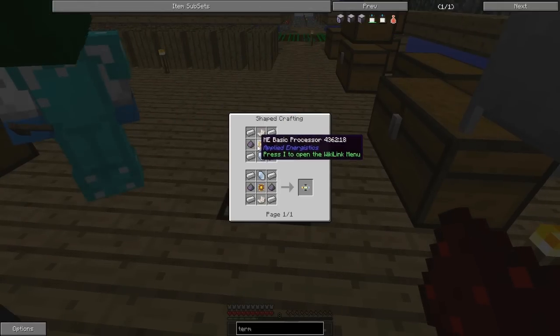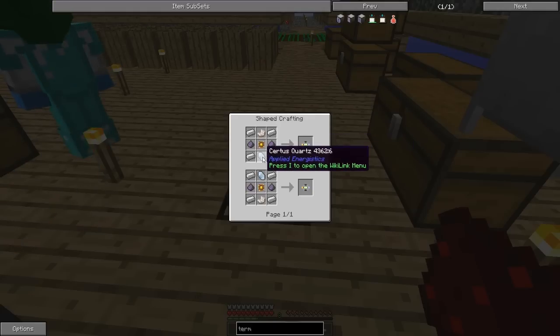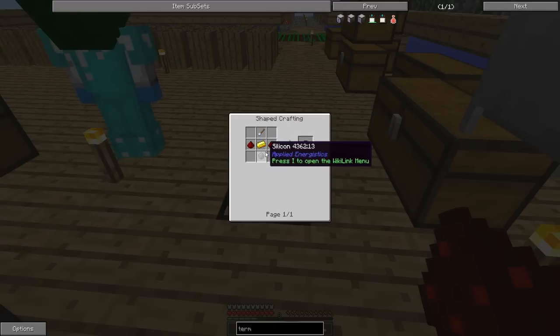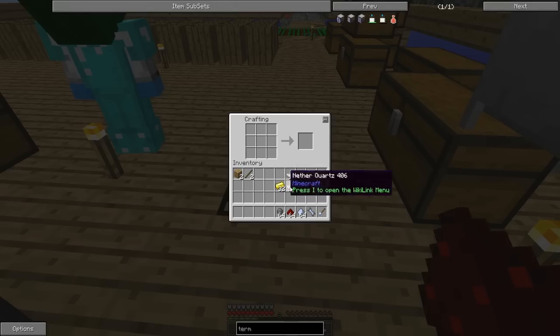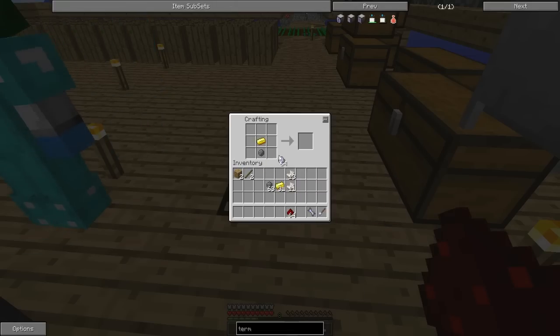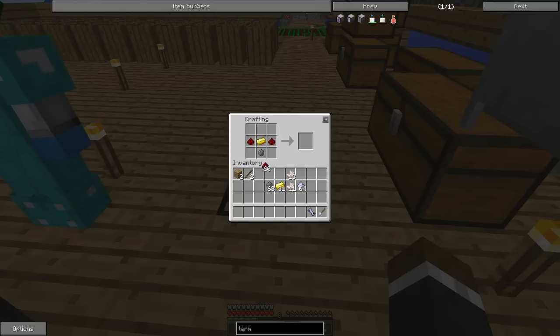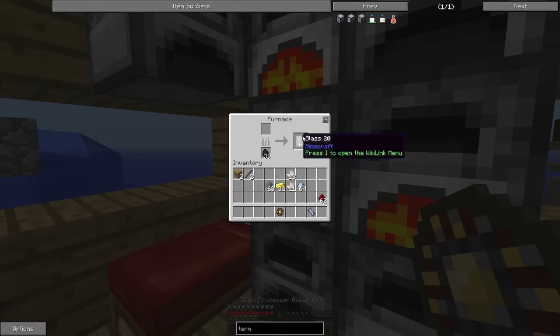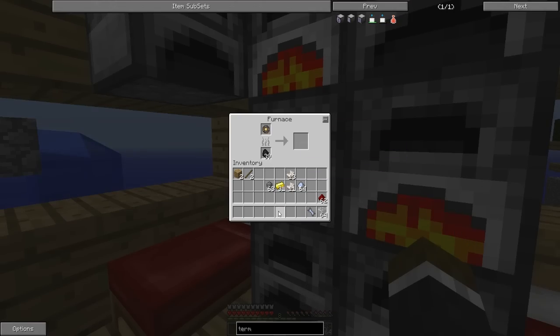Here's the grindstone. I put that down, put a wooden crank in it, and what we want to do is put some nether quartz in there. I put a piece in and simply right-click the upper part and it should grind it. Basic processor assembly — I just need to dump that in one of the furnaces to cook it.